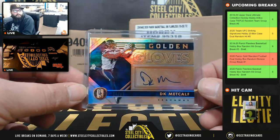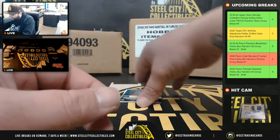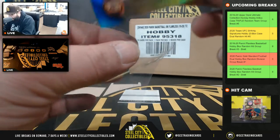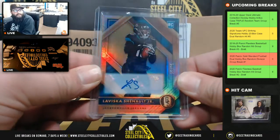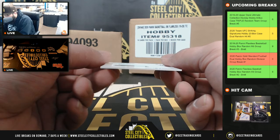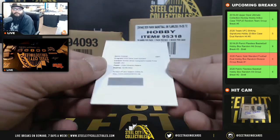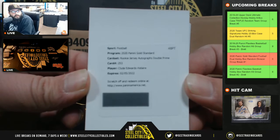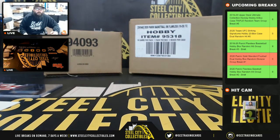DK Metcalf 94 of 99, Eric R, NFC West. Next we got Laviska Shenault, 16 of 25, going to the AFC South, Eric R. And we have a redemption rookie jersey autograph double prime going to Brian K in the AFC West — Clyde Edwards-Helaire. I want to thank everybody who got in that break; I will post that to YouTube.